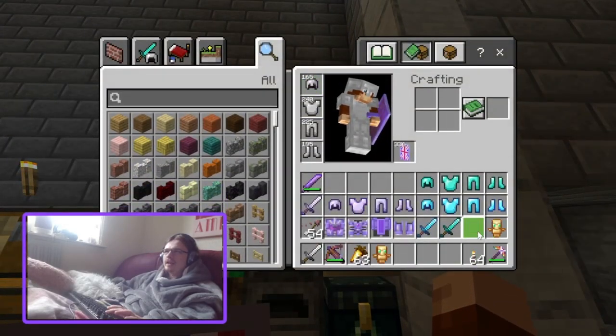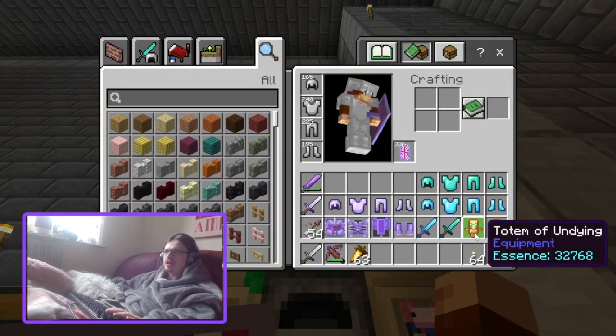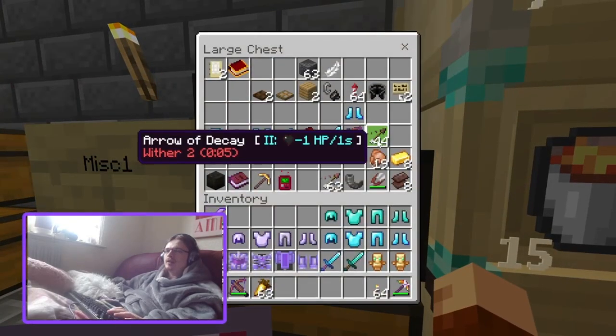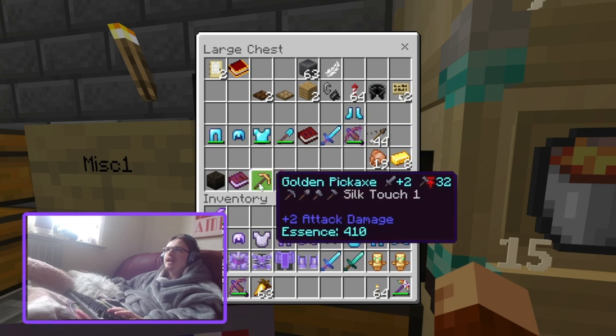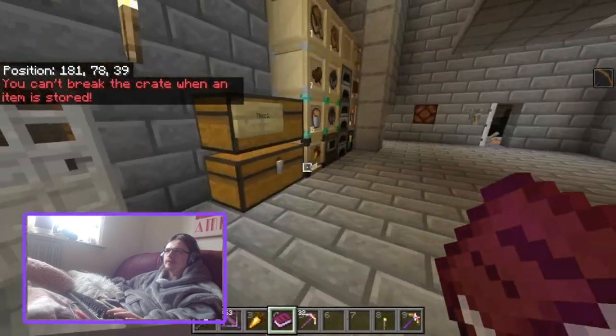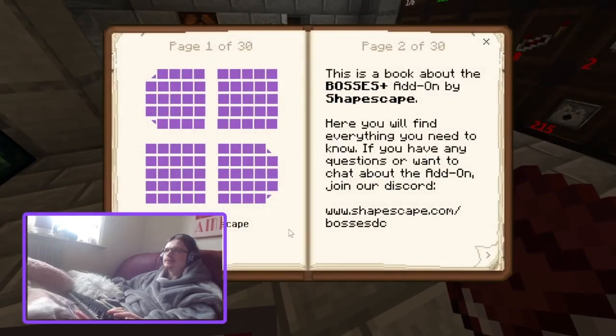When I loaded the world up with the add-on, it gave me a silk touch gold pickaxe for some reason, which I have no idea why. I'll just put that back. This is a book about the Bosses Plus add-on by Shapescape — here you'll find everything you need to know. If you have questions or want to chat about the add-on, join their Discord at www.shapescape.com/bossDC.